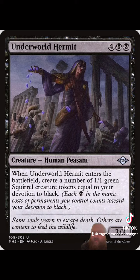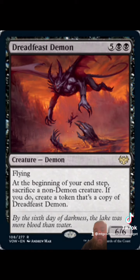A card I really like to run in this deck — and I've been running in a bunch more of my decks — is Dreadfeast Demon. If you ninjutsu this out, you deal six, you sacrifice one of the many tokens you've probably made to make another demon that's untapped. It's just an all-around great card, a great include for token decks.